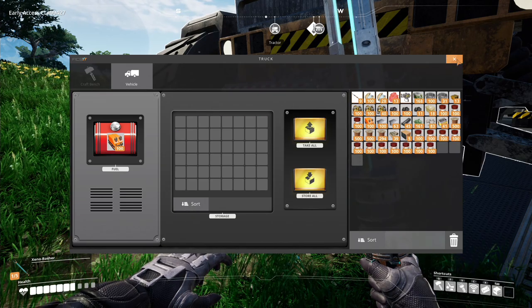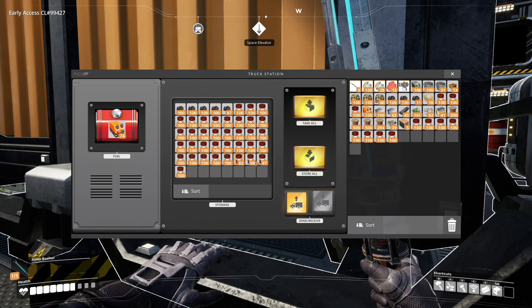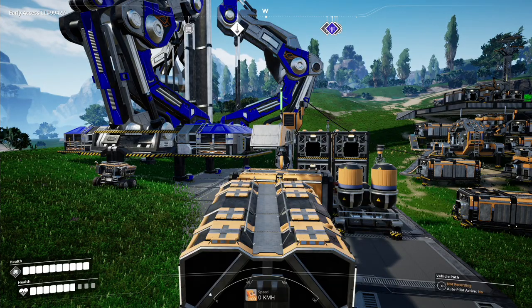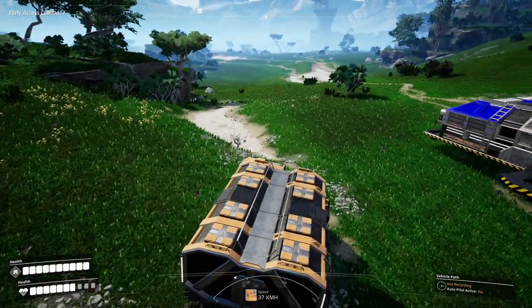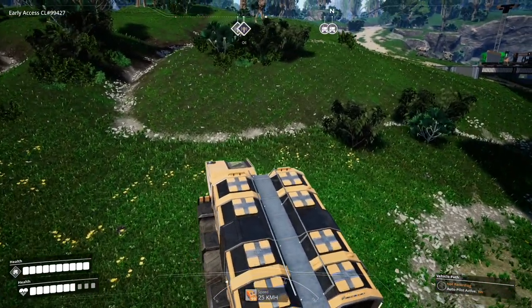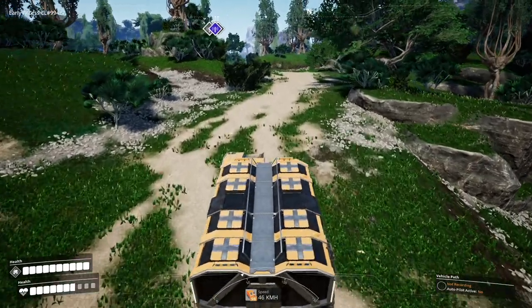It doesn't seem to want to unload those automatically, so I'll just do it manually — there's certainly room there for them. I should check out what's down there — I haven't actually followed that particular road; it might solve my problems with getting access down to the caterium and oil area. Off we go.